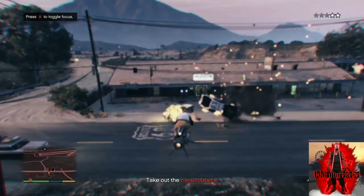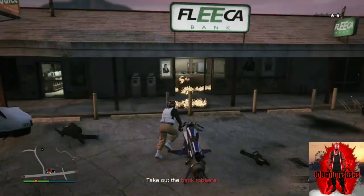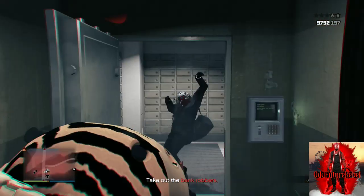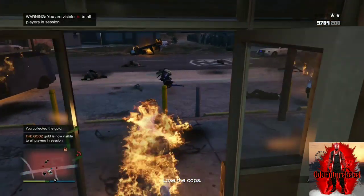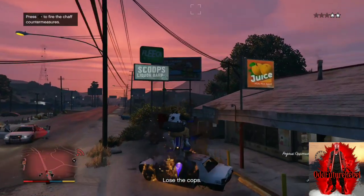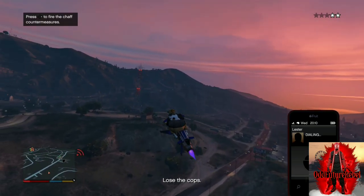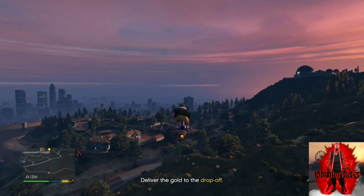Make your way to the bank that's getting robbed, kill off the police officers, kill off the juggernaut. There will be two robbers inside the bank — kill off the two robbers and pick up the duffel bag. Then lose the cops. After you lose the cops, make your way over to the yellow drop-off point with a flying vehicle. It doesn't matter which flying vehicle.